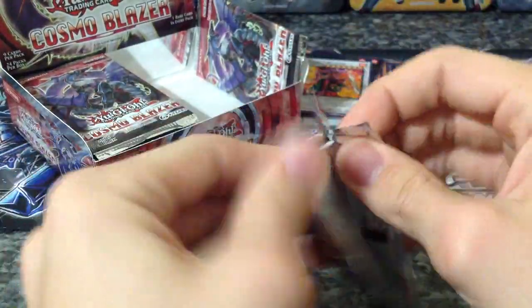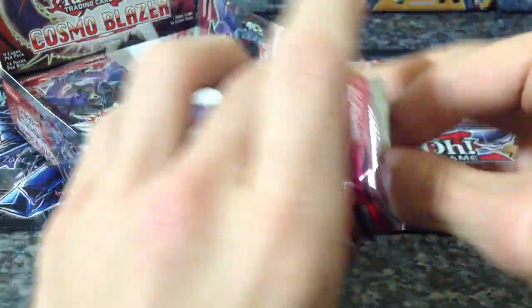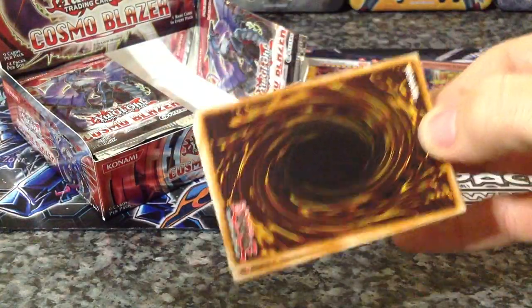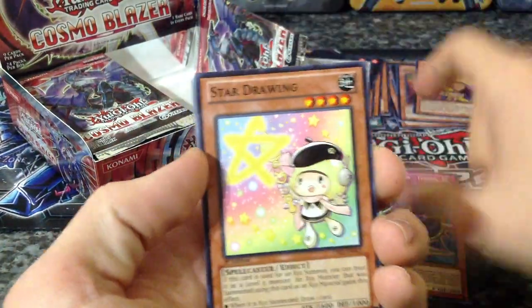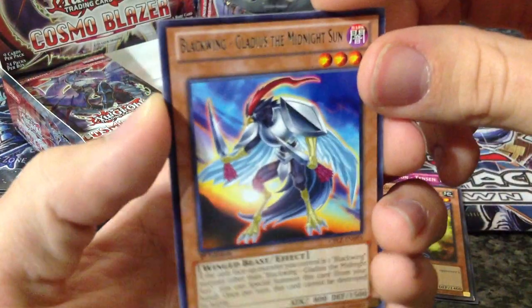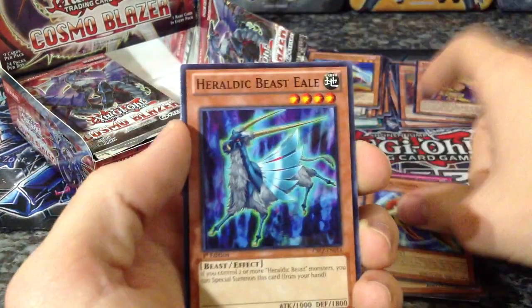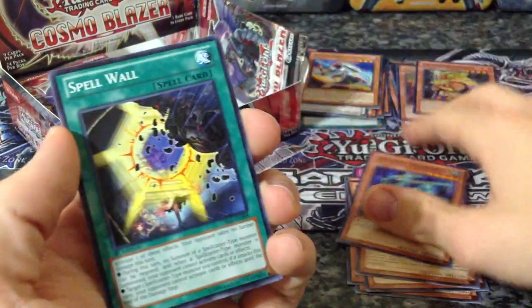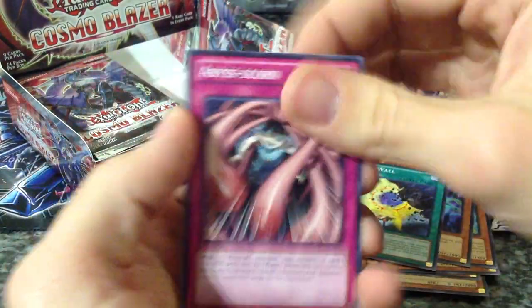I talk a lot guys, so bear with me on the pack opening — I know it's going to be long. I don't like my videos being long, but I also don't want to run through this super fast. Tinsu, Star Drawing, Heraldic Beast Basilicus, another Black Wing card. The Gladys, the Moonlight Sun, Spear Shark, Heraldic Beast Eagle, Spell Wall, and Abysscorn.